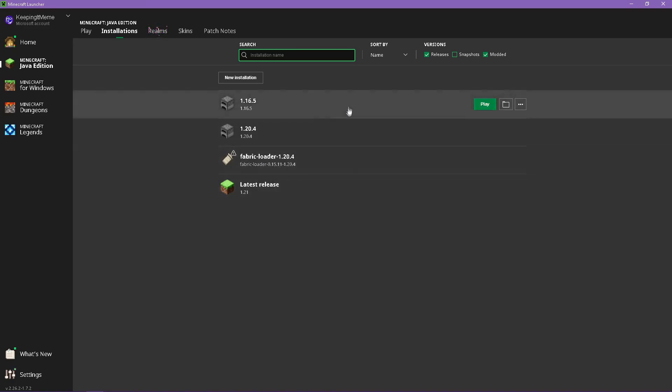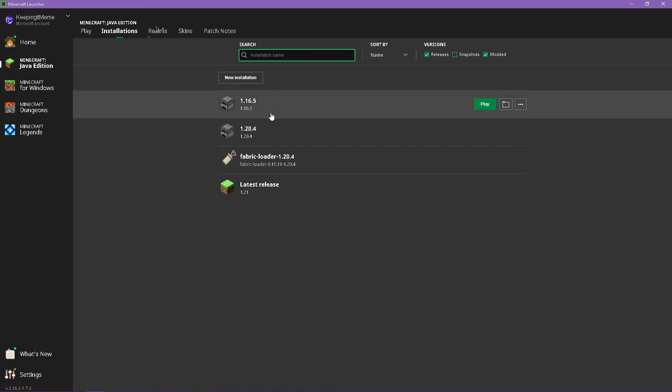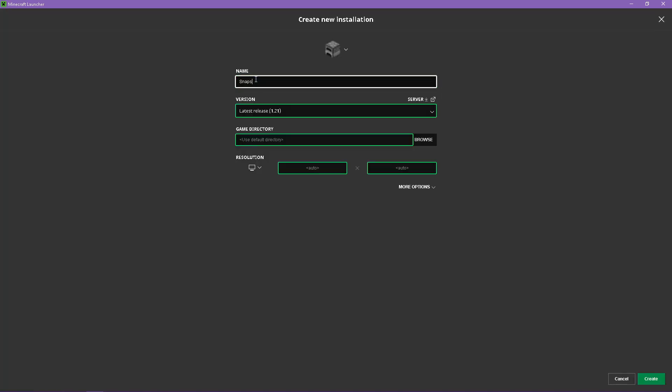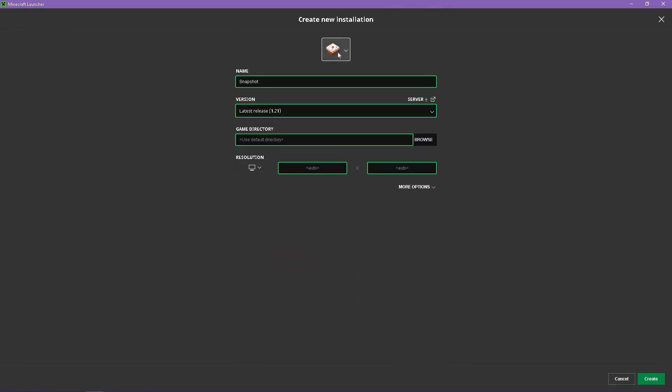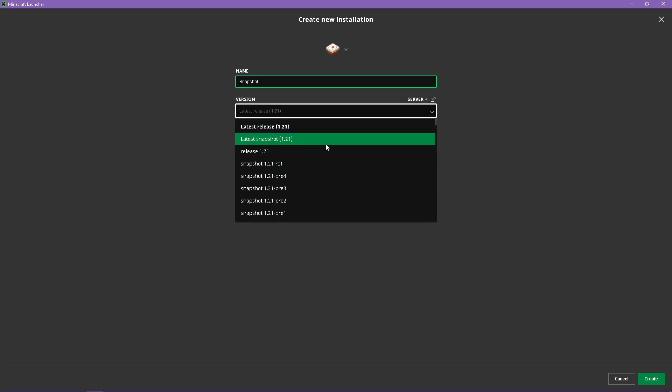I have a modded version and two other versions that I use for some testing. What we're going to do is create ourselves a snapshot installation. If you go to New Installation, we'll call this 'snapshot.' You can call it whatever you like, and you can change the icon if you like. I'm going to put it as a cake just so it's easy to identify. The world we were just in was in 1.16, and the reason I did this is because there are no snapshots released since 1.21, and you need to be in a snapshot in order for it to create a backup. So I chose 1.16 because it's a very old version with quite a few snapshots since then.